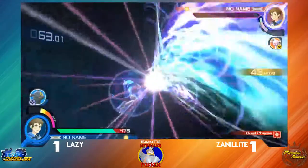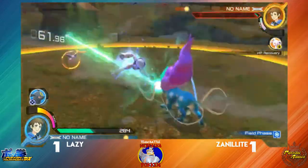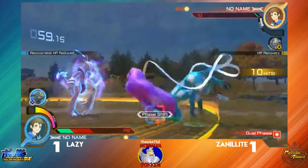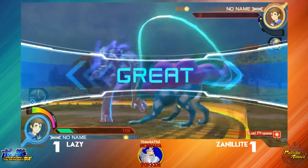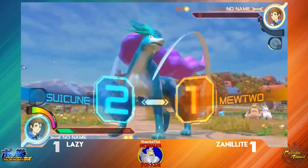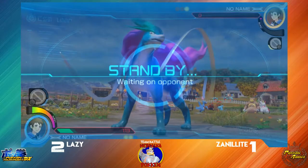However, Zenilite still only has one HP, so Lazy needs to land one more hit in this shield phase — or not! He got HP back! I was not paying attention, I'm a fool. Now he's gotta land one more hit. Zenilite counters a lot of this stuff — you can counter 90% of Suicune's stuff, just not easily. Some of it's very easy, though.